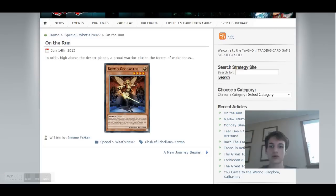The second card revealed is Cosmo Goodwitch. Its description reads: 'In orbit, high above the desert plain, a proud warrior eludes the force of wickedness' — obviously a reference to the Wicked Witch of the West from Wizard of Oz. Now looking at this card it's pretty clear it is Wizard of Oz, maybe combined with Star Wars or just in space. Cosmo Goodwitch is a Level 4, Light, Psychic-type monster with 1800 ATK and 1000 DEF. During either player's turn you can banish this card to special summon one Level 5 or higher Cosmo monster from your hand — so you normal summon it, banish it, then special summon a bigger Cosmo monster.